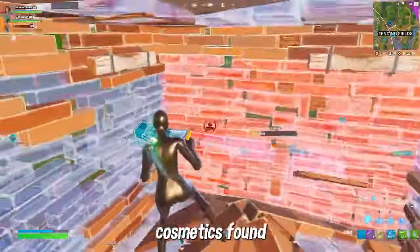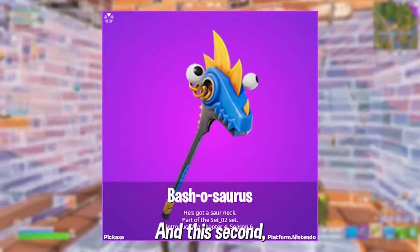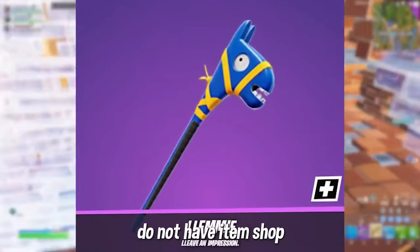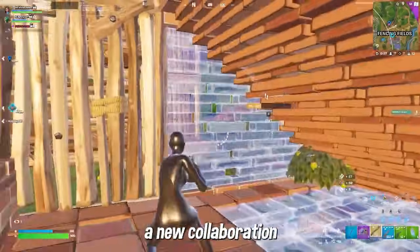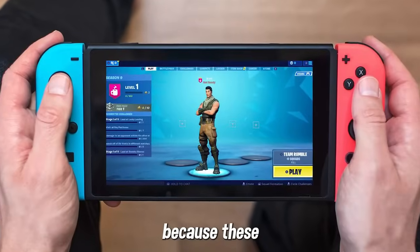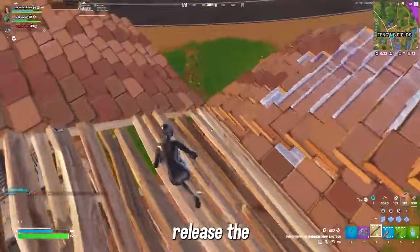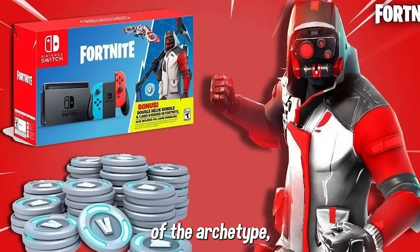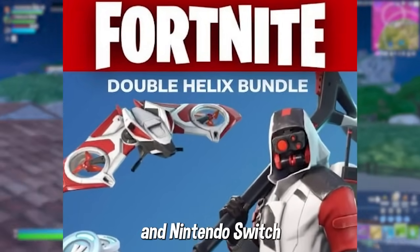There were also two other cosmetics found without item shop source codes: the Bashasaurus Pickaxe and the Lemmy Pickaxe. Just like the Elite Archetype, both have Nintendo source tags, leading many to believe there's going to be a new collaboration and promotion between Fortnite and Nintendo Switch. This is great news for Switch players, as these will likely be free rewards claimable in the item shop — similar to how the Double Helix skin was the first-ever Nintendo Switch exclusive cosmetic when Fortnite and Nintendo Switch first collaborated.